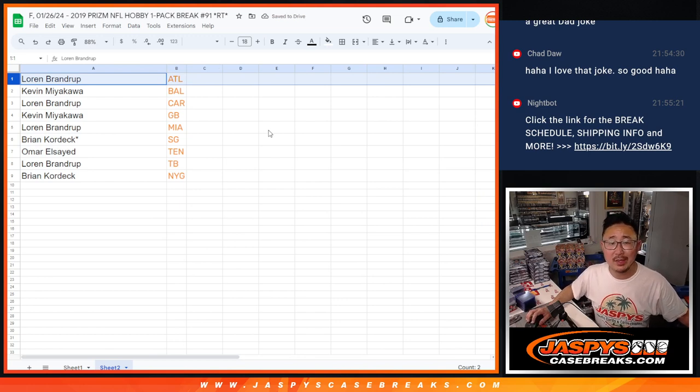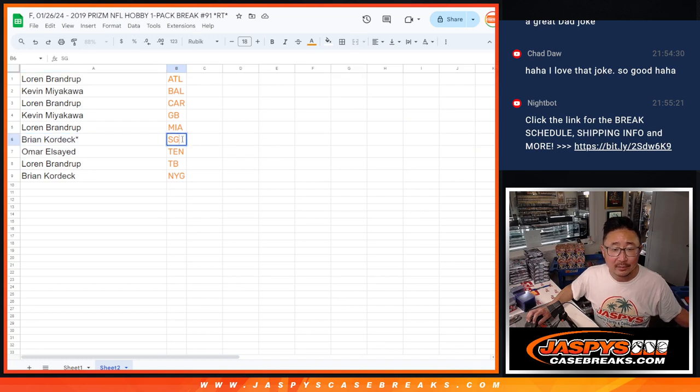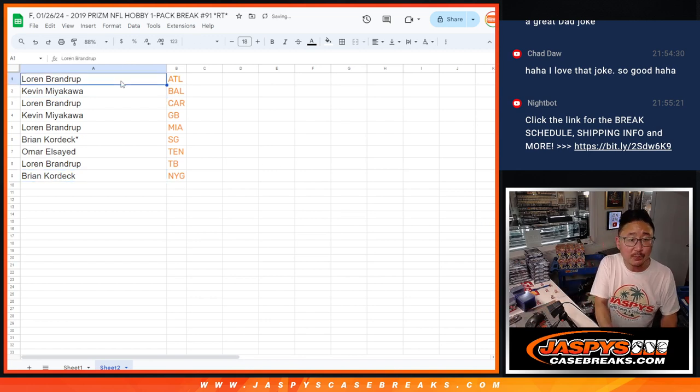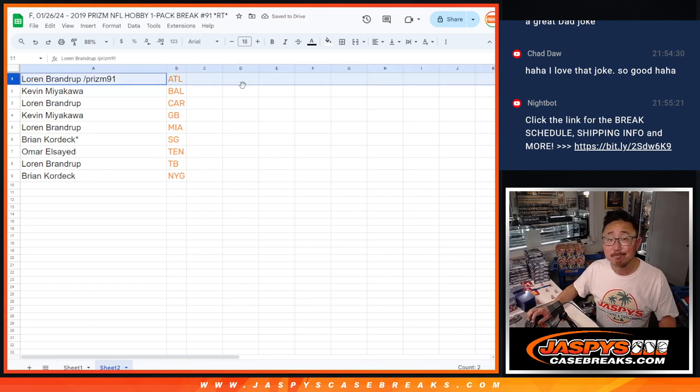Brupp with ATL. Kev with Baltimore. Brupp with Carolina. Kev with Green Bay. Brupp with Miami. B-Cords with SF — I don't know why I wrote it like that, maybe I was thinking Giants. Omar with Tennessee. Brupp with Tampa Bay. And Brian with the New York Football Giants. There you go, gang. We'll also put Prism91 next to your name so you can know where you won. Thanks everybody, we'll see you in the next video for the break. JazbeesCaseBreaks.com.